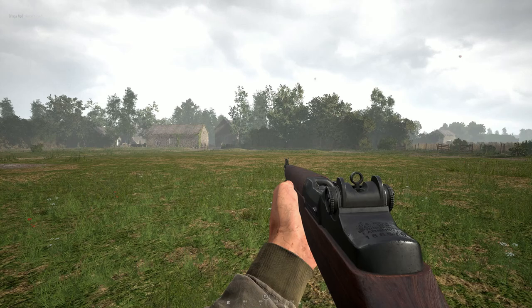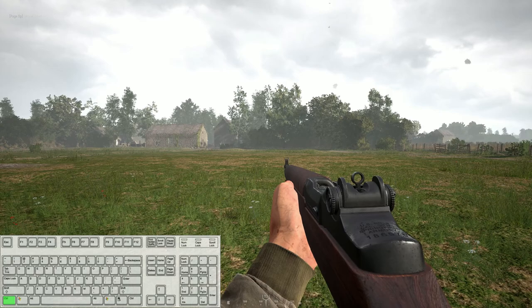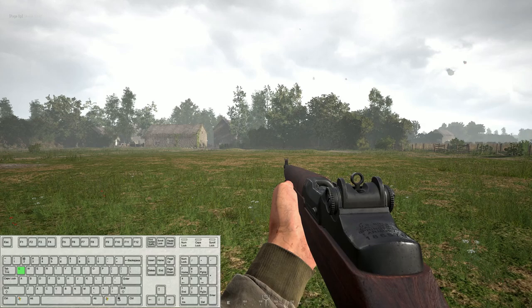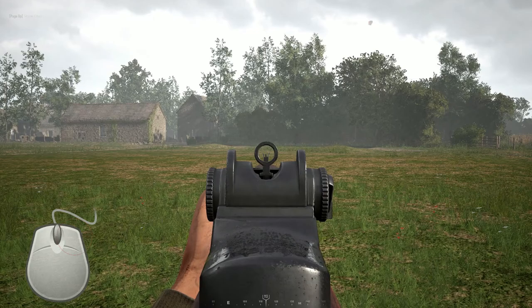The controls in Hell Let Loose are similar to most other shooters. You walk forward with W, backwards with S, strafe left with A and strafe right with D. Left Control makes you crouch and Space makes you jump and vault over fences and other obstacles. Q lets you lean left and E lets you lean right, which is really useful for peeking around corners without exposing your whole body.